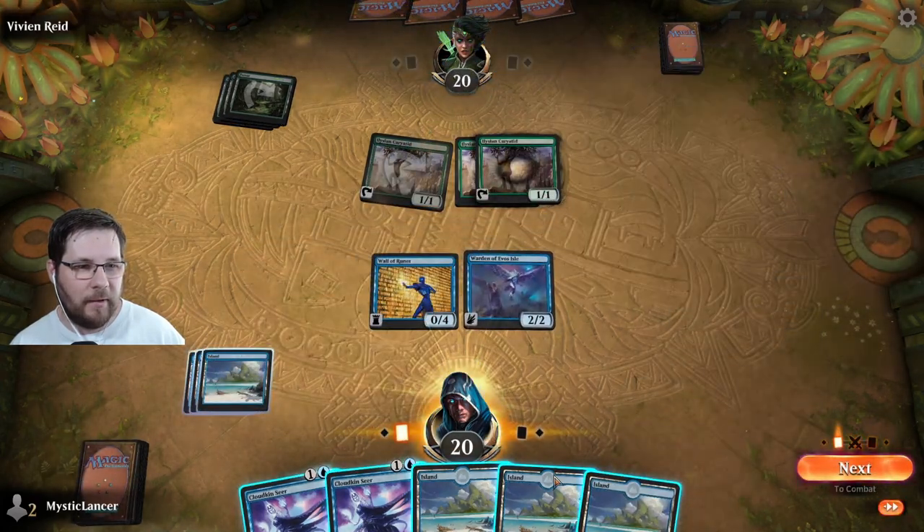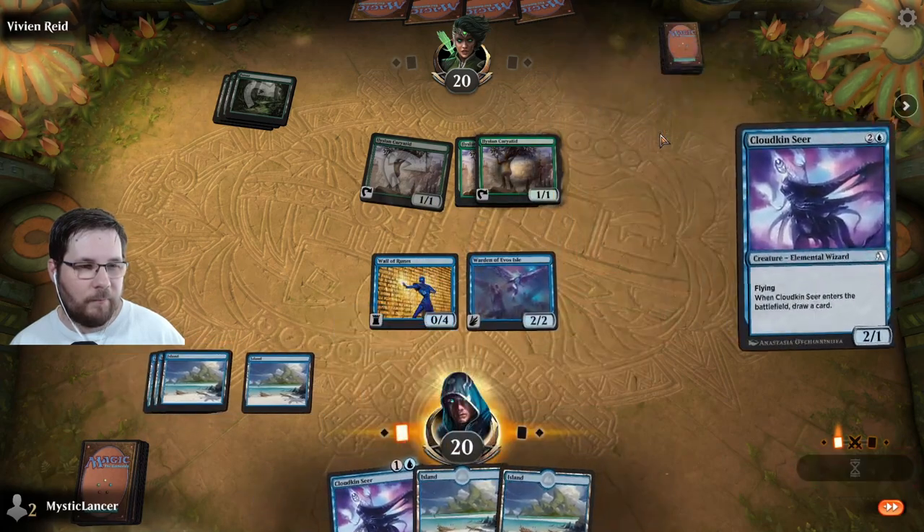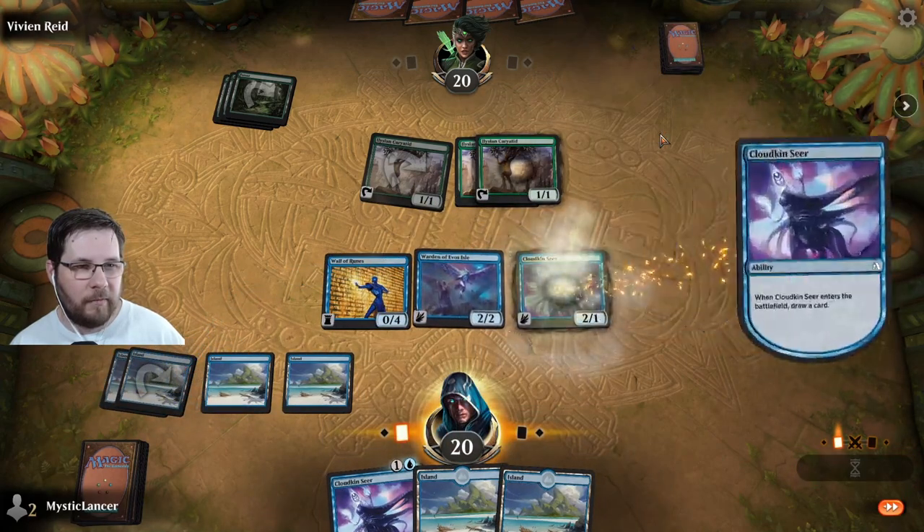Wow, our opponent has a lot of Caryatids. They have a lot going on over there — they can definitely play some big mana spells.